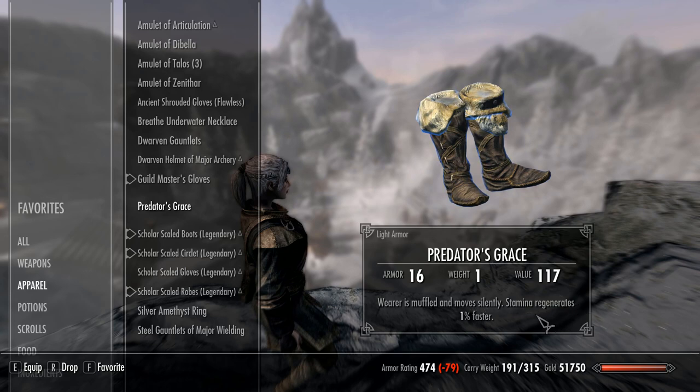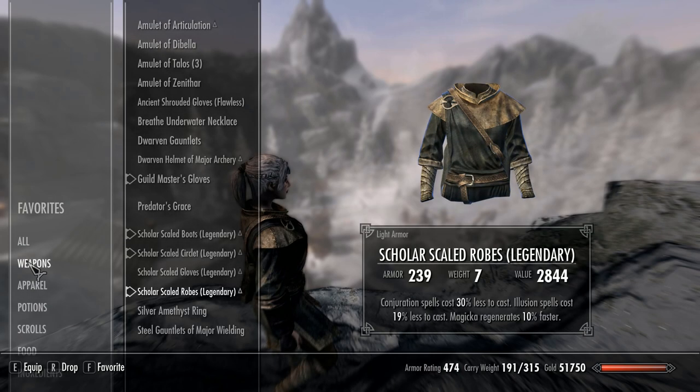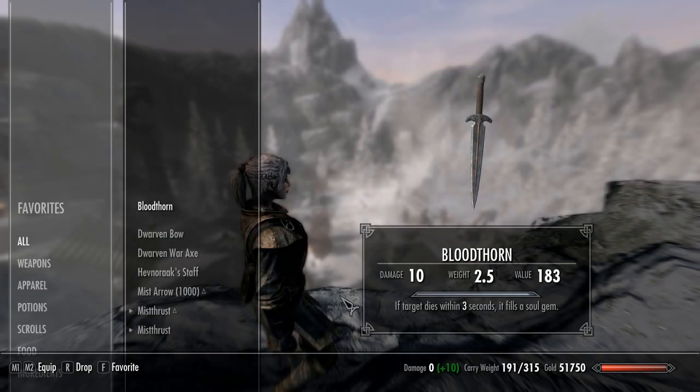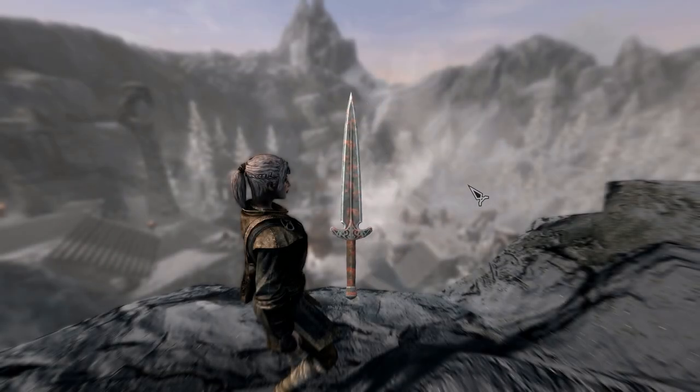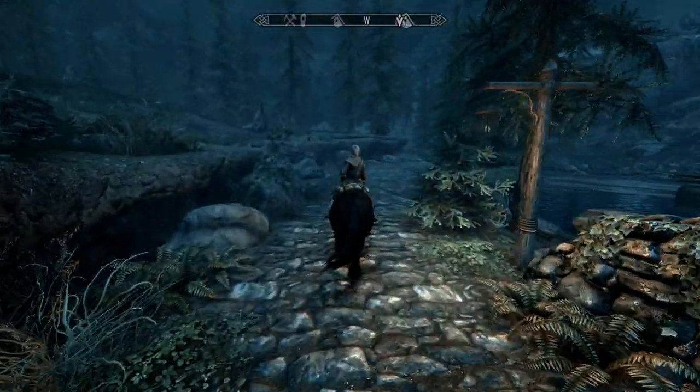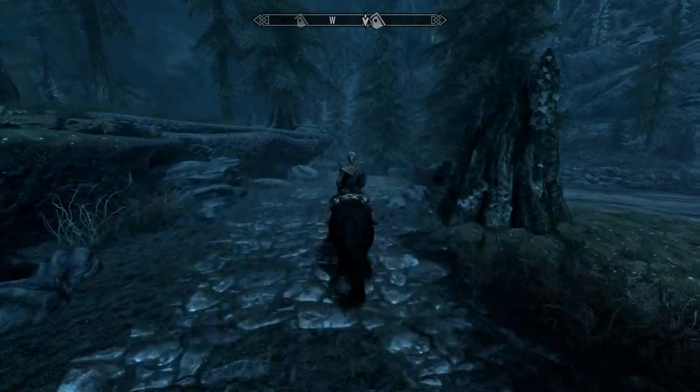Now let's take a look at Bloodthorn. This is a fantastic little weapon with two enchantments — yes, two. As you can see, if a target dies within three seconds it fills a soul gem, which is brilliant on its own, but it also has an absorb health enchantment on it — it takes 10 health points off your victim. Combined with Predator's Grace, this is a perfect combination for any sneak build. So there you have it — that's Hag's End done and rifled completely.